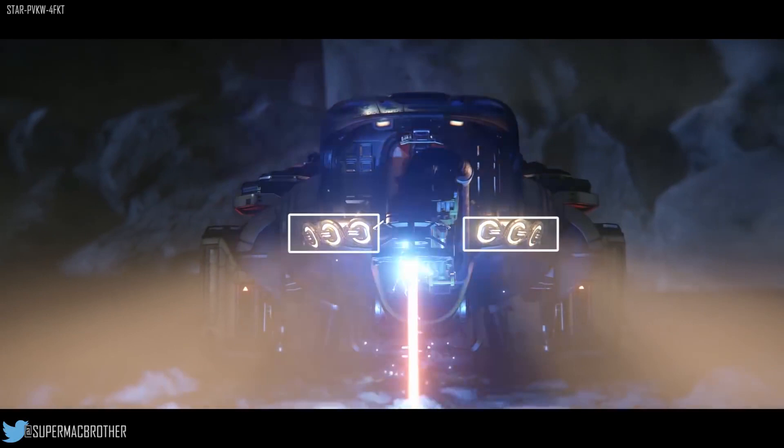I would assume those lights are more to help view the section of land that you are mining on. It's possible there could be a screen in the cab with a visual look of the area, maybe it's to light it up for you — but it could possibly be the scanners, though I honestly think they are probably further on underneath the ship.